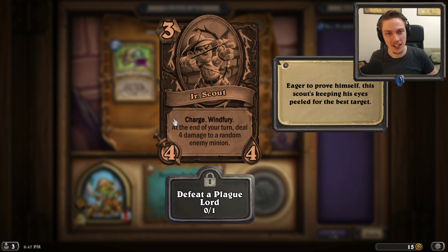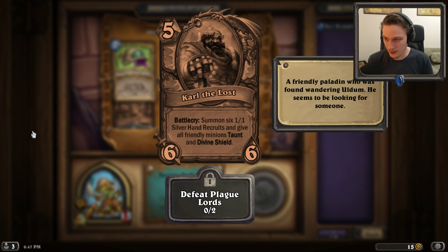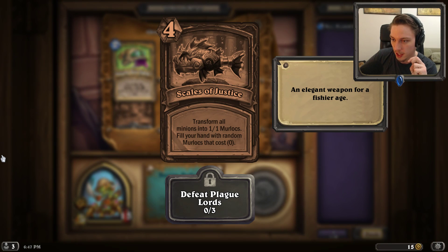Every time I see Charge as a keyword, I think about Rush now, because they've kind of deprecated Charge - it's not really used in new sets much at all. Carl the Lost is Battlecry: summon 6 plus 1/1 Silver Hand Recruits and give all friendly minions Taunt and Divine Shield. This can give Taunt and Divine Shield to other things instead. And Scales of Justice: transform all minions into 1/1 Murlocs, and fill your hand with random Murlocs that cost 0. That's incredible as well.